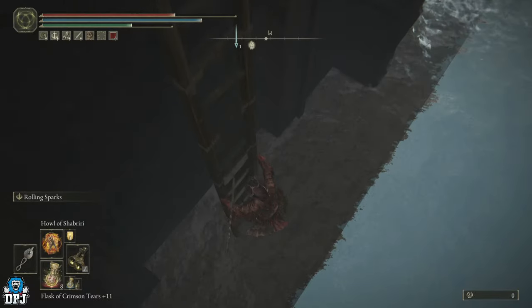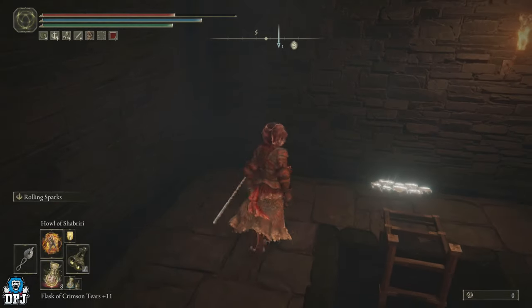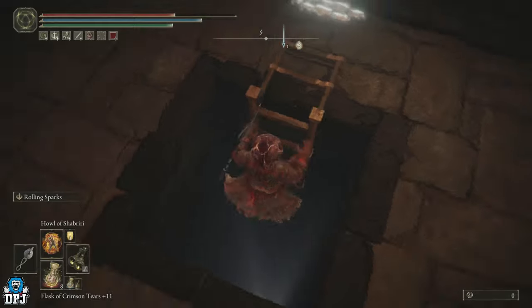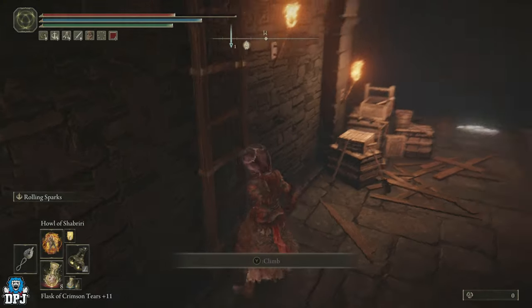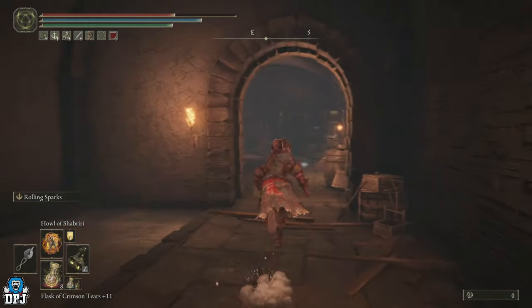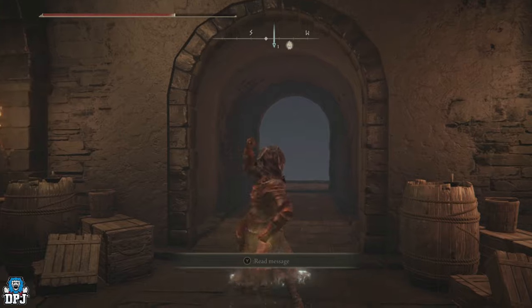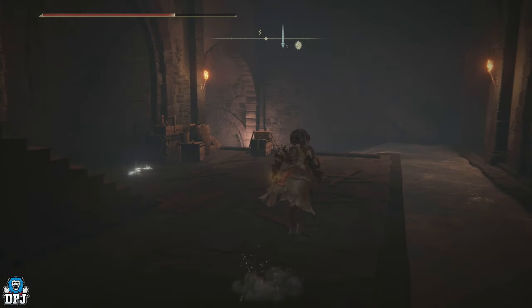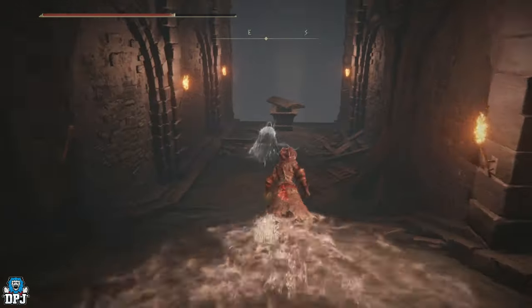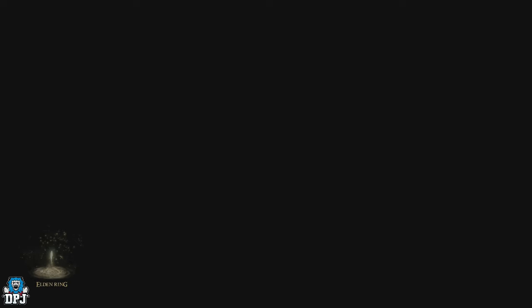Once you get down, go in behind this waterfall and then go down these ladders again. Don't try to drop down — it won't end well. When you're in here, go into the room with a painting in the far corner and turn right. If you haven't been here, there will be a wall you need to hit to reveal a hidden path. Come down this way and you'll enter a coffin that will teleport you to the Castle Watering Hole. So many hidden things in this game.